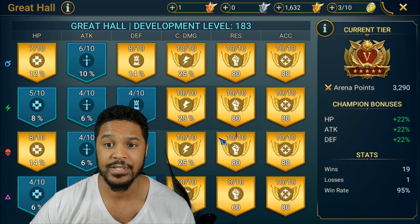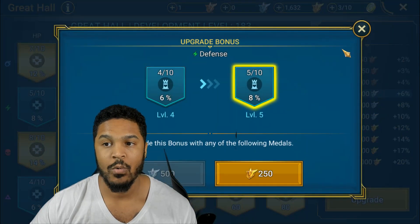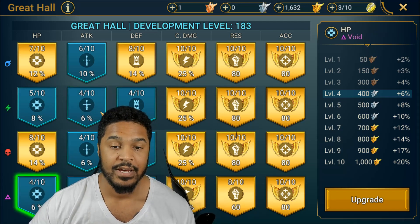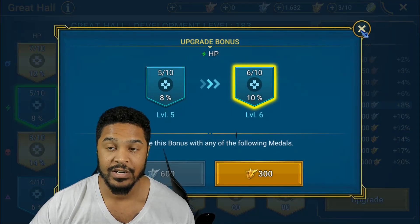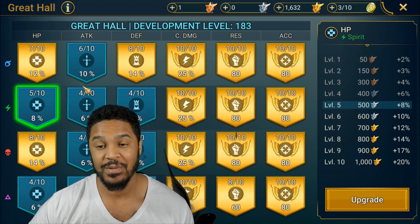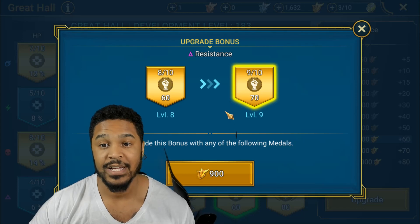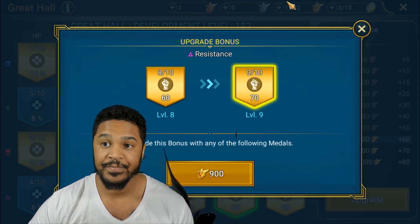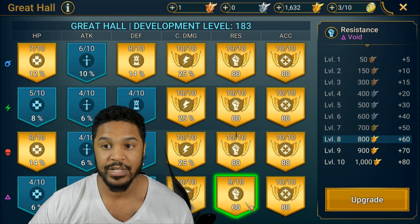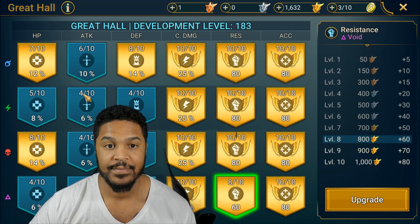Right now I have 1,600 gold medals, so typically I can upgrade two Great Hall bonuses every two weeks. If I wanted to, I could upgrade one from four to five — that's 1,000 points; five is 1,250; and five to six is 300. I could actually do six upgrades of the Great Hall tomorrow, which would be pretty fantastic. Or I could push to 1,900 gold medals and complete the resistance row, giving me three rows completed: accuracy, resistance, and crit damage. Then I'll focus on defense next and HP.